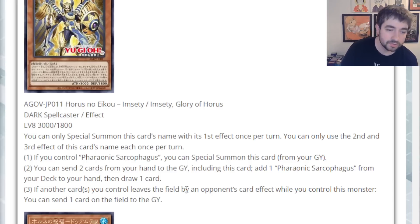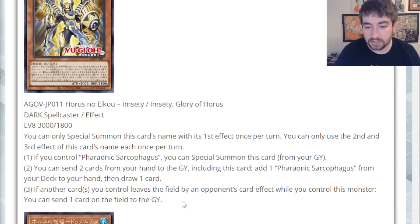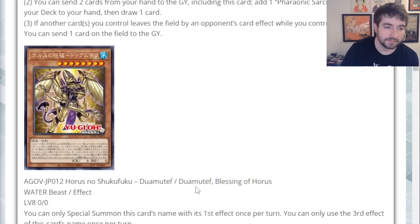Third effect: if another card or cards you control leaves the field by an opponent's card effect while you control this monster, you can send one card on the field to the graveyard. It's good non-targeting send removal, but the fact that it triggers by your opponent removing another card — why would your opponent not just remove this card first? That way they don't give you a chance to trigger it. I don't love that. I do love this card otherwise. It searches Pharaonic Sarcophagus, it's a free extender, it draws into your deck, and it's a discard outlet. I wish that third effect was a little bit better of a payoff.